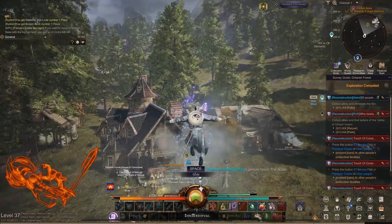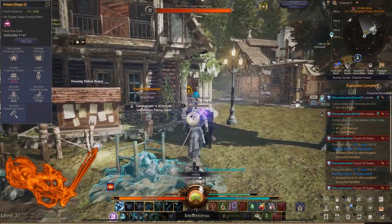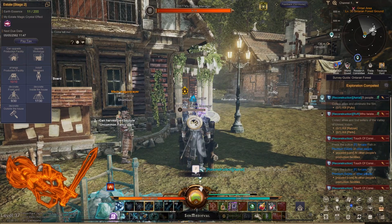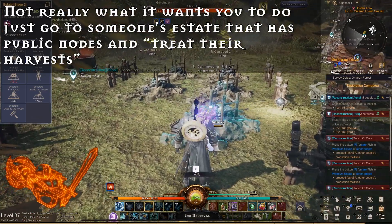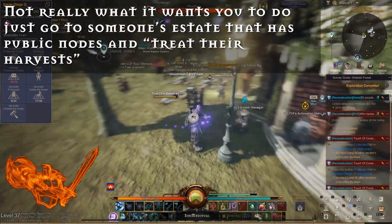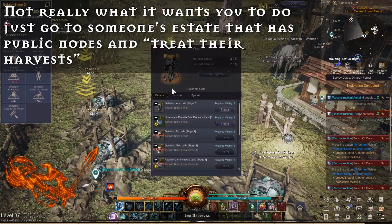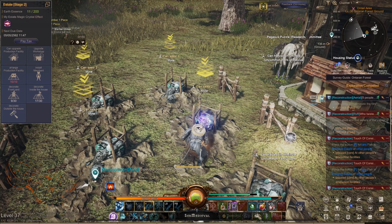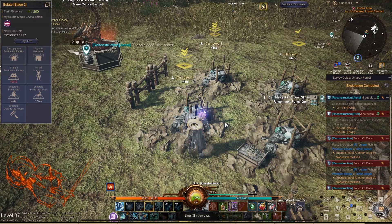If you get the 'Touch of Consideration' quest, note that the translation is off. It says something about harvesting someone else's fish at their estate, but that's a translation error. What it's actually asking is to go to someone's house that has their estate gathering node set to public and take care of them. This may actually increase the harvest the original person gets, and importantly it completes the quest for you — so if you have a neighbor with their node set to public, that's exactly what you're looking for.